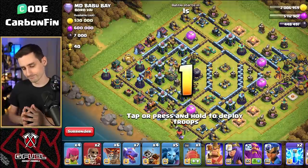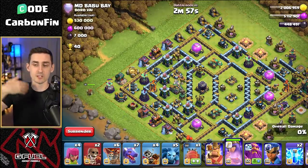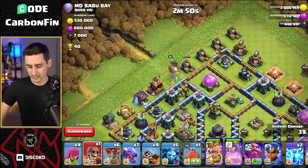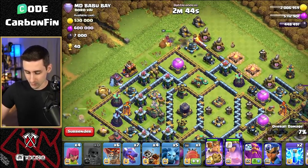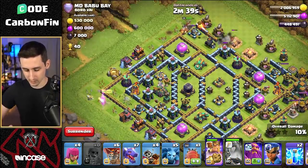I'm going to drop the queen on the left side so she can reach over the wall, then drop the king to make his way up toward this cannon. If he can do that, we can wall break the king down towards the archer tower, the wizard tower, and down into this compartment for some nice value.